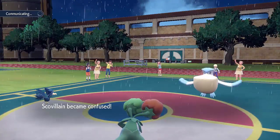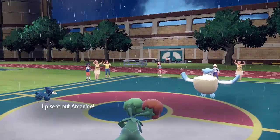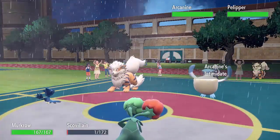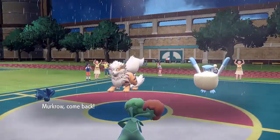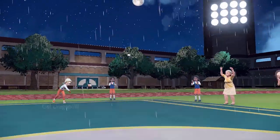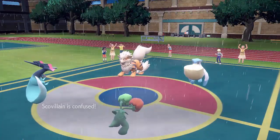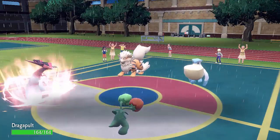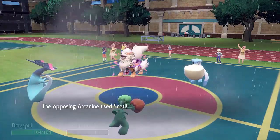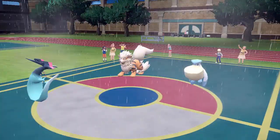Unfortunately the Pelipper hits a Hurricane and it confuses my Scovillain, taking it down to its Focus Sash. I'm really hoping I don't hit myself in confusion next turn. The opponent brings in their Arcanine to get some Intimidates going, but that's fine because I'm not using my Attack stat so the Intimidate doesn't really make any difference. I'm going to switch into my Dragapult and go for a Spicy Extract into my own Dragapult — fortunately I don't get confused. Dragapult's Clear Body ability prevents the Defense drop from Spicy Extract so I just get a +2 Attack — it's like just giving your ally a plus two Attack, which is really great.